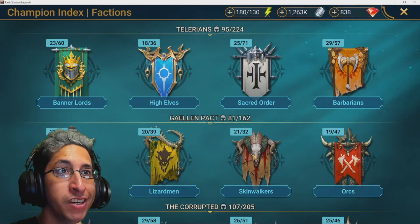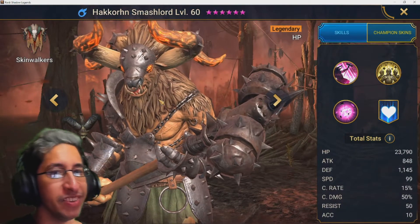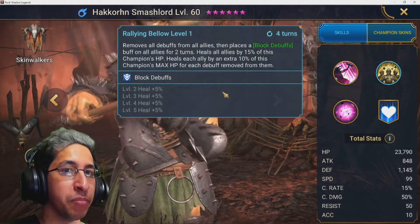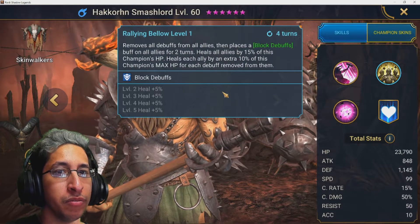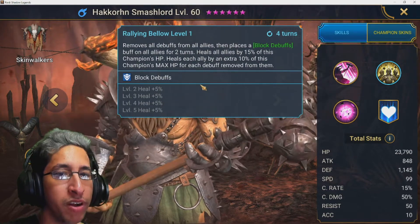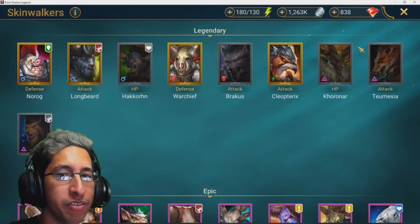The next one is the OG old-school go-second cleanser, Hurndig. His A2 not only cleanses with a rallying yell but also places block debuffs for two turns and heals everyone as well — it's a nuts ability. You definitely don't want that to go off when you're using bombs.